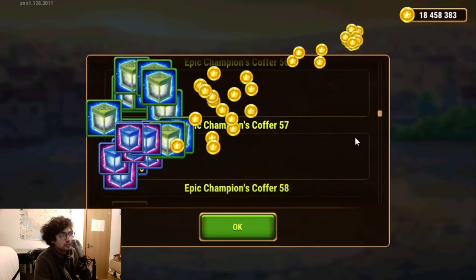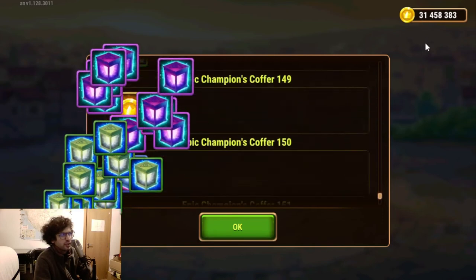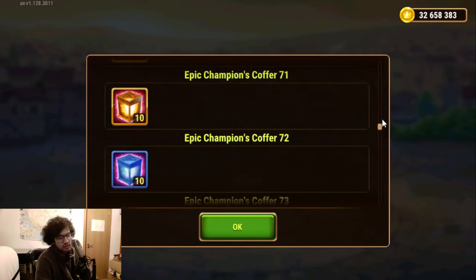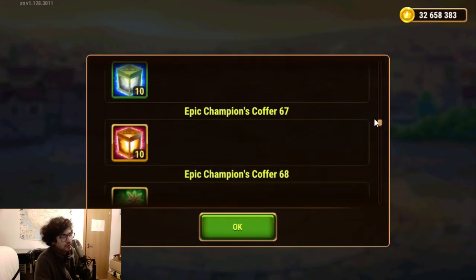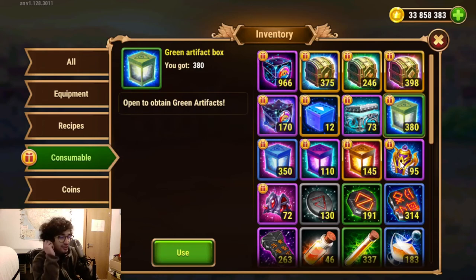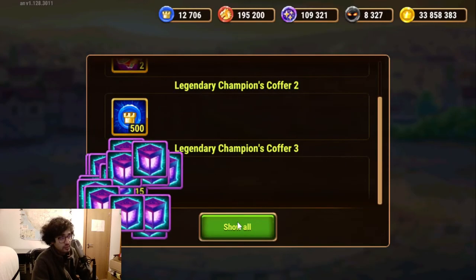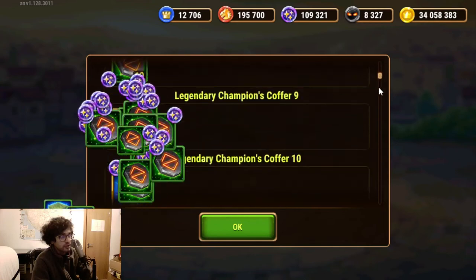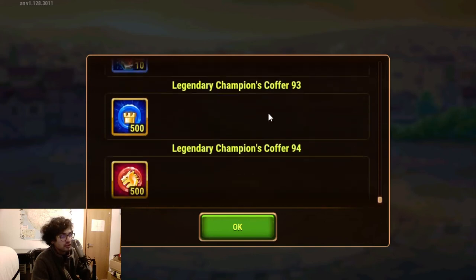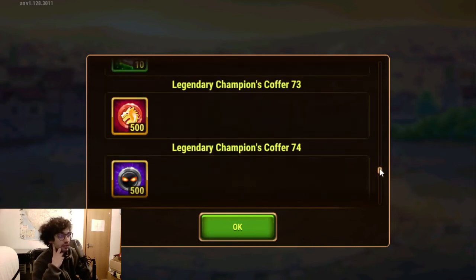Some artifact keys there too. These things always give about the same things — I don't think I've seen different than this. Then the legendary — so I'm expecting more of the same. Now chaos cores, because those are supposedly more rare, but I'm just accumulating those. Runes, and we get the legendary — some coins, some more artifacts, and the chaos cores.